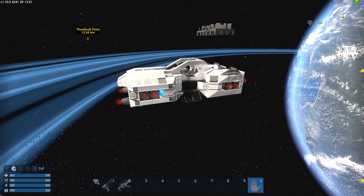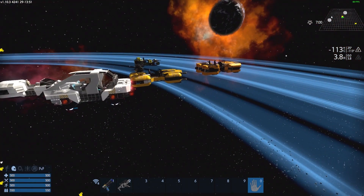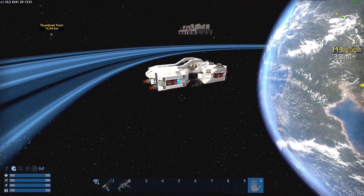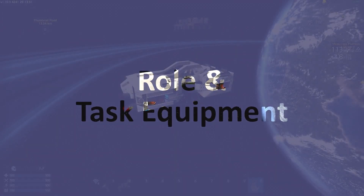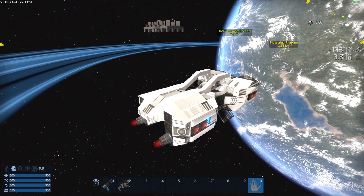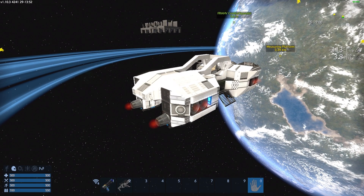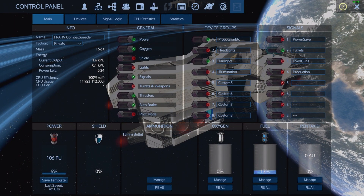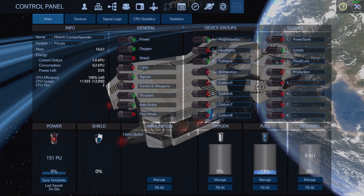Right, let me take you through the features of this new vehicle — or a new version of an old vehicle that was a new version of an old vehicle — starting with its role and its task equipment. As I said, it's a combat speeder, so it's a single seat armed fast transport.